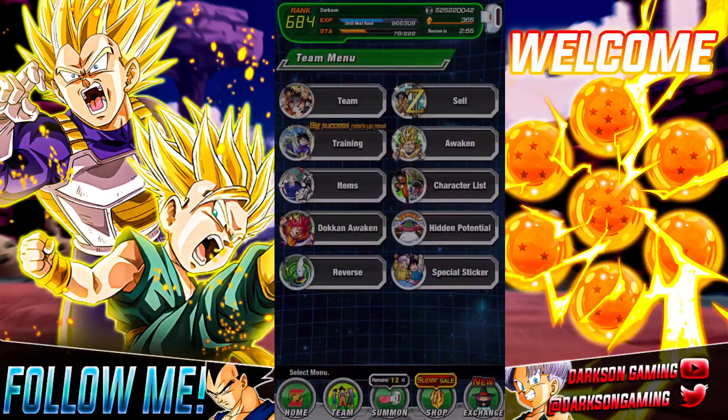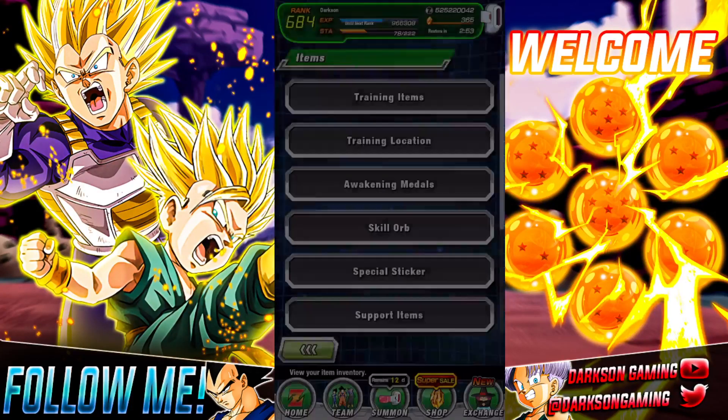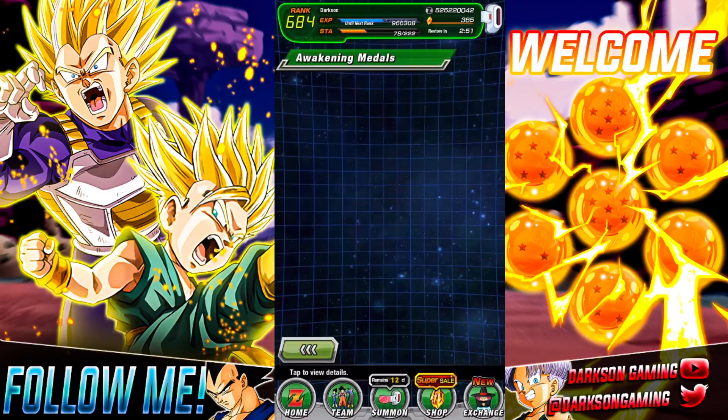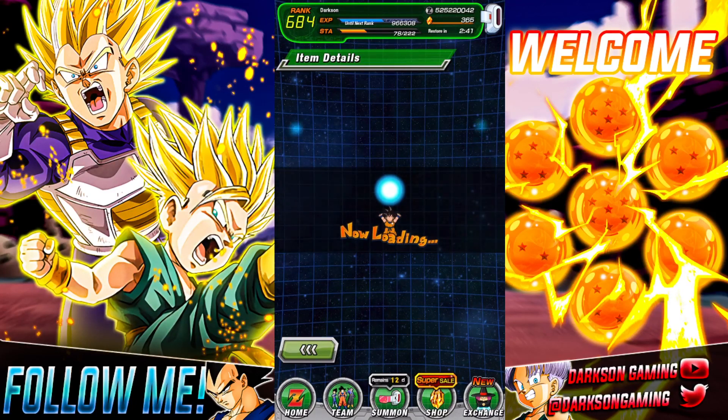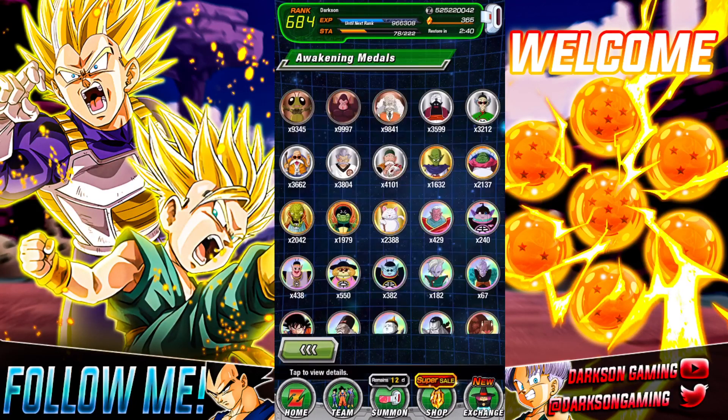I'm talking more specifically about the different Awakening Medals — the top ones like Gregory, Bubbles, and Dr. Gero. You have your Commons, then your Uncommons, your Rares, and then the Rainbow ones. Those are the ones I want to talk about specifically.